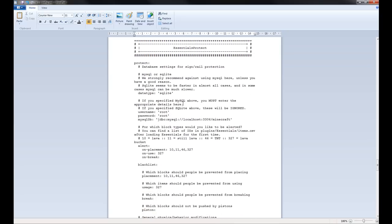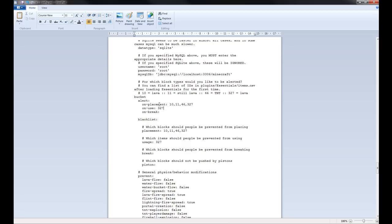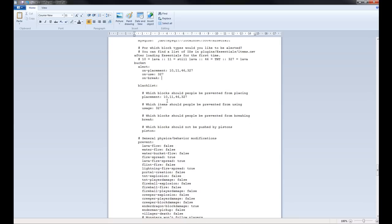Essentials Protect — these are the Essentials Protect jar settings. You can alert when people place stuff with buckets — a lava bucket is item 10. Players will be alerted when certain items are being placed, used, or broken. You can put all the IDs there — for instance if I use a lava bucket or place TNT, it will notify. You can add IDs for blocks you don't want people to break, which blocks shouldn't be pushed by pistons, and so forth.